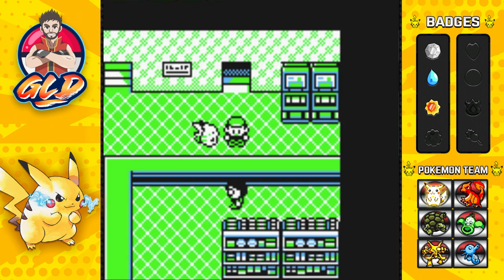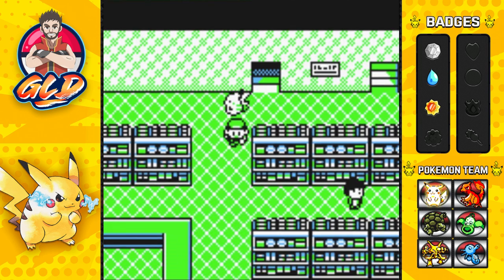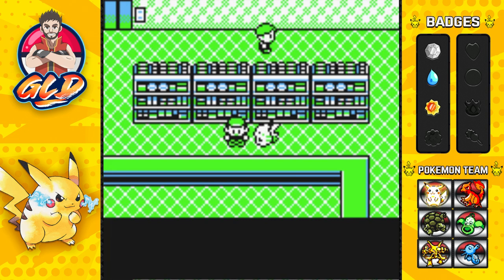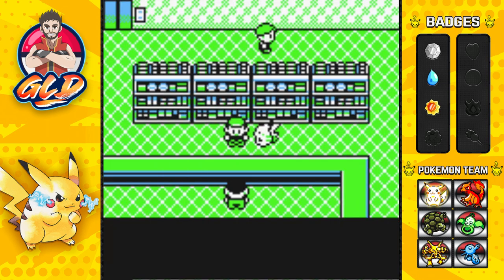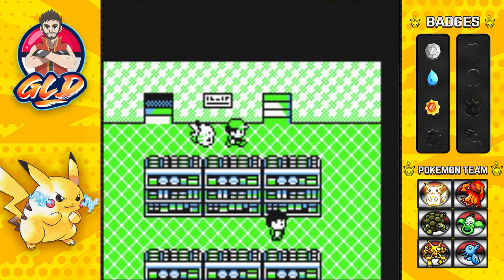This area is the department store where you can actually buy some elemental stones. As you can see, you can get yourself a Poke Doll, Fire Stone, Thunder Stone, Water Stone, and Leaf Stone. I'm going to be using a Pokemon with the Leaf Stone, but I still need to learn a few good moves before we do that.